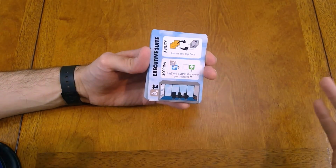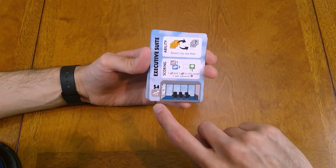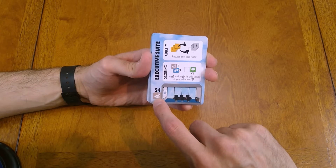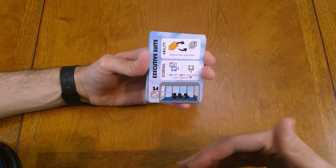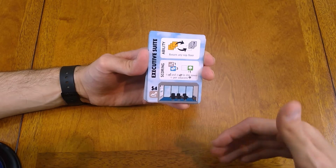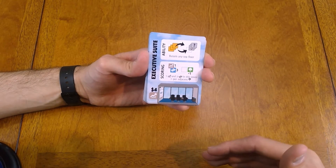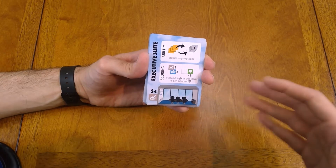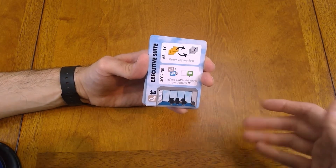This is the executive suite. What's important is this symbol here — it says it's a business, a little stock market sign. The value of this floor is four. You want the numbers to be ascending as you go up — like one, two, three, four — or you can stack floors of a similar number, like one, one, then two, two, then three, three.